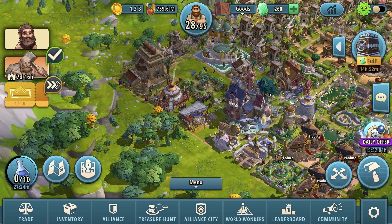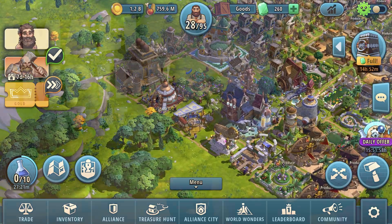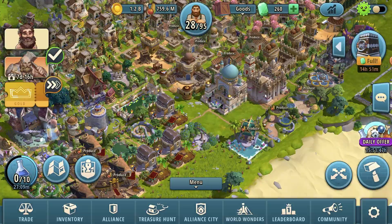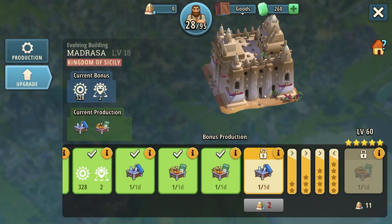The next evolving buildings we're going to talk about are from the Mali Empire event buildings. The first building introduced is the Madrasa. I actually like Madrasa — it's a decent building from the first release of this event. It gives you an area of happiness boost, which is very low, but you have it and that's okay.